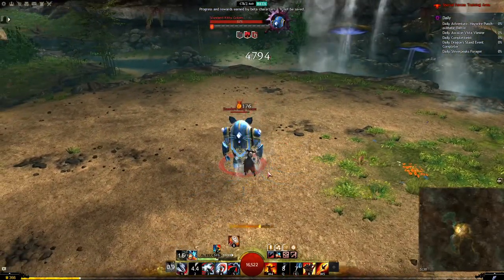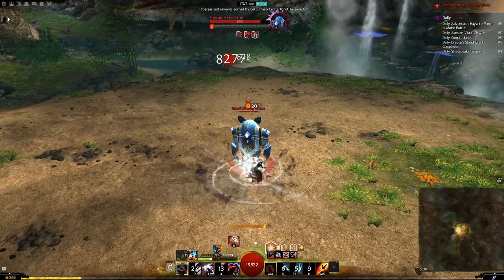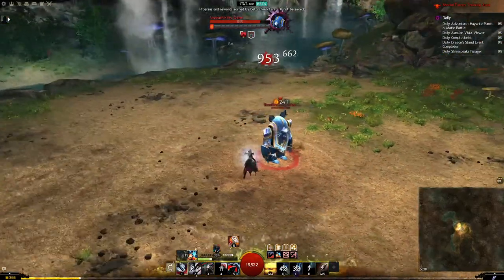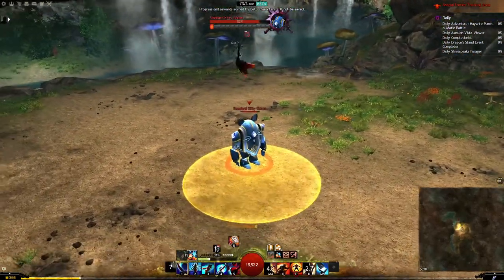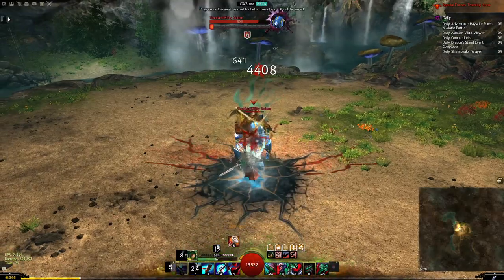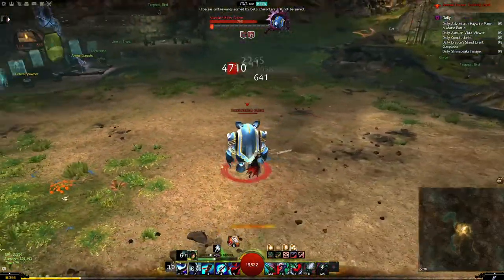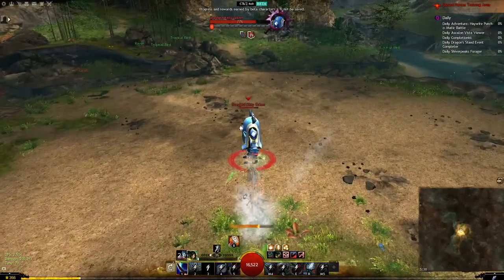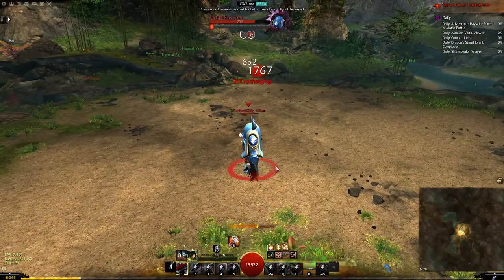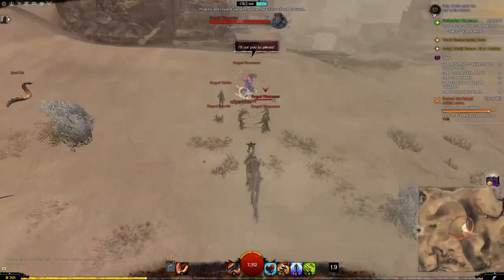Personally I still prefer the speed of a dual-sword Revenant's attacks, but Greatsword is a pretty fun complement to that set, though it's quite tough to drop the staff weapon swap because of its huge utility potential and Mega CC. If you choose to run the Battlescars trait, though, you'll see some massive self-healing potential with the Greatsword, giving it some real staying power, especially in a larger fight.